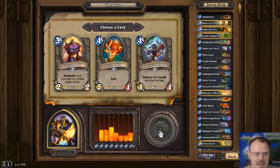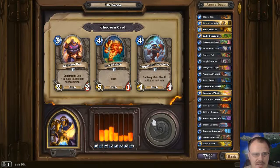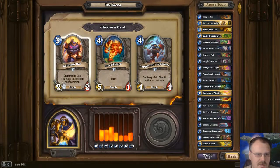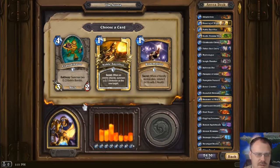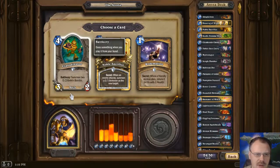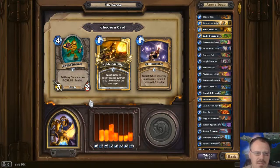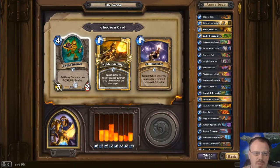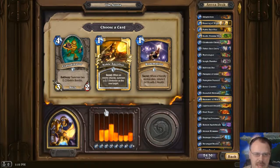Got a Mech Row here. There's a 4-4 who has Stealth the turn he comes into play — he's actually kind of a good buff target. There's also a card that kills a minion: a 2-2 for 3, Deathrattle deal 4 damage to a random enemy minion. Let's take the Kaboombot — it's fun. Explodinator: 3-2 for 4, summons two 0-2 Goblin Bombs. I need buff targets, let's just take it.